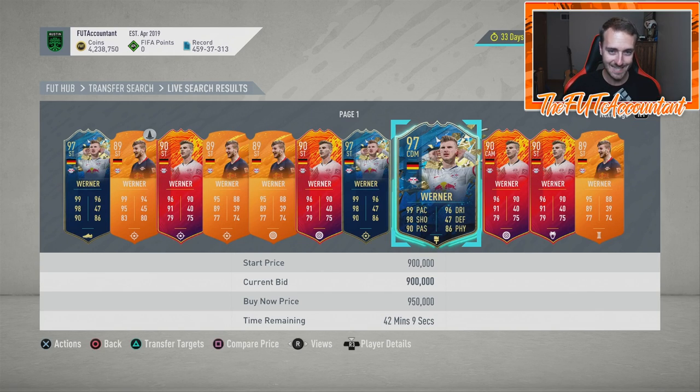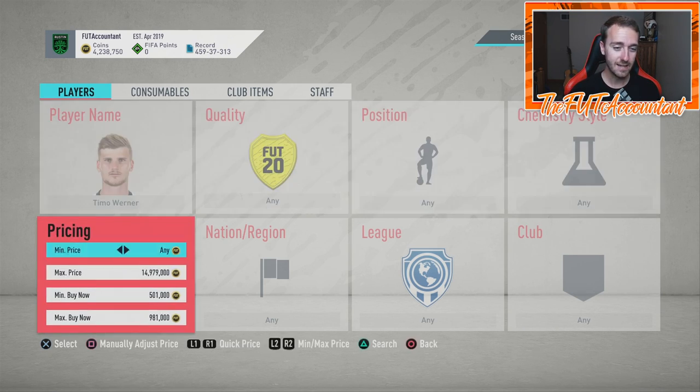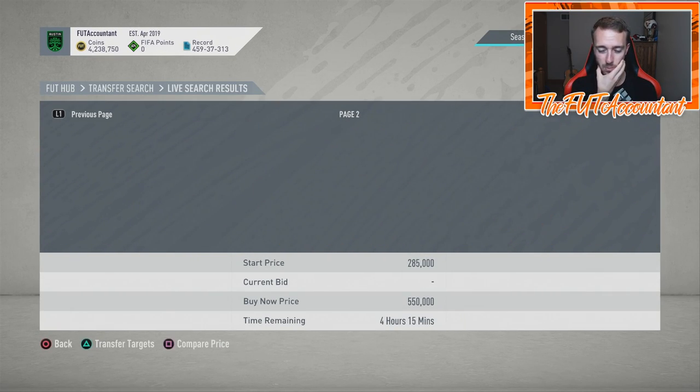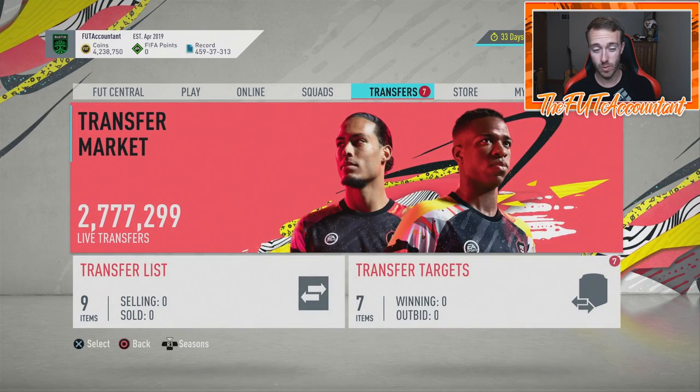If the promo starts on Wednesday, that's the day before Weekend League rewards, so we could have the first Footies vote that day. That first SBC would probably come out on Friday. Maybe that's why they're starting the promo on Wednesday — voting comes out Wednesday, and then the actual promo with packs starts Friday. For TOTS cards you want for your team or for making coins, look at Sunday night during the weekend league sell-off.